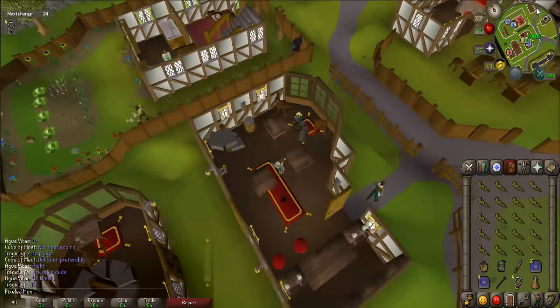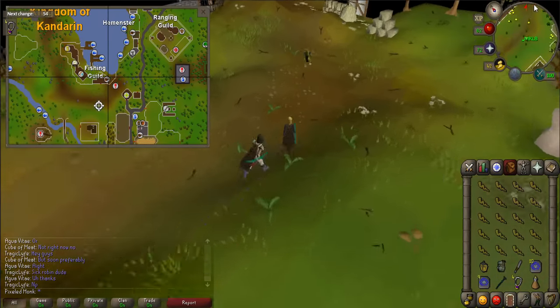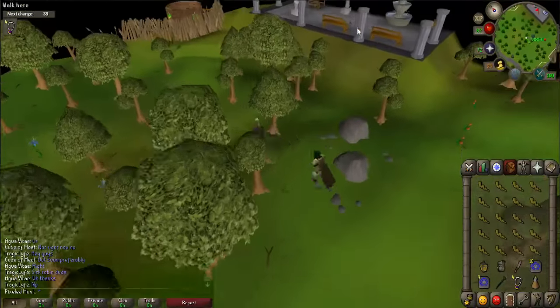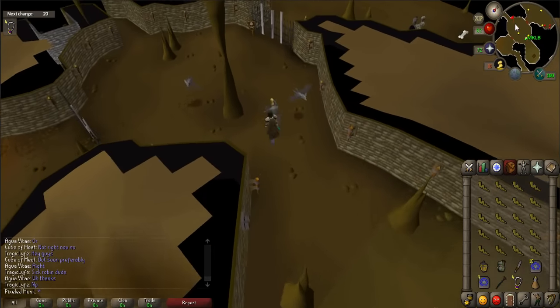Equip the pendant. Now you'll have to go to the temple that is located just west of the Sorcerer's Tower. Once there, climb down the ladder. Follow the path west to a set of stairs and go down them.